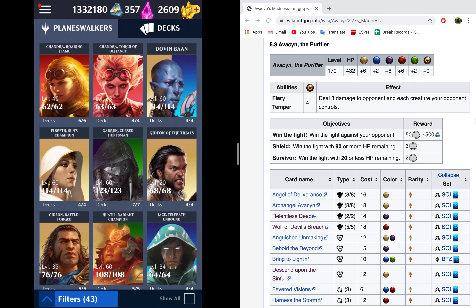Hey, it's me, Nalthazar, and welcome to another episode of Achieving Perfection. This is going to be for the Avacyn the Purifier node in the PvE Legacy Coalition event, Avacyn's Madness.